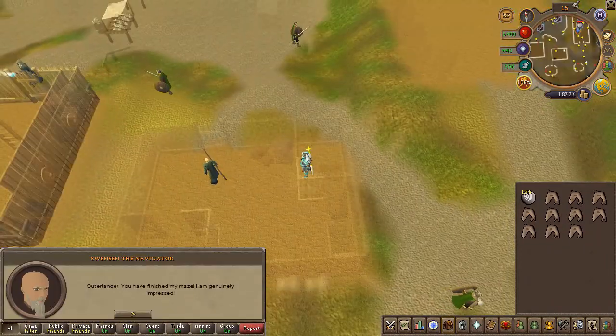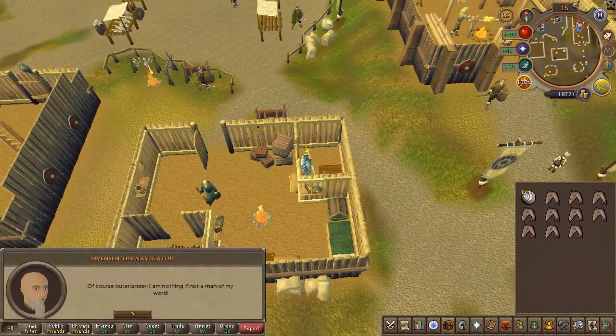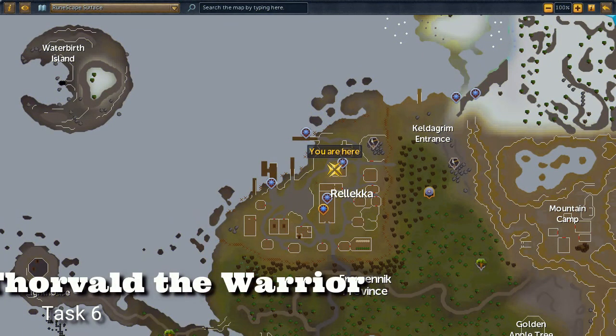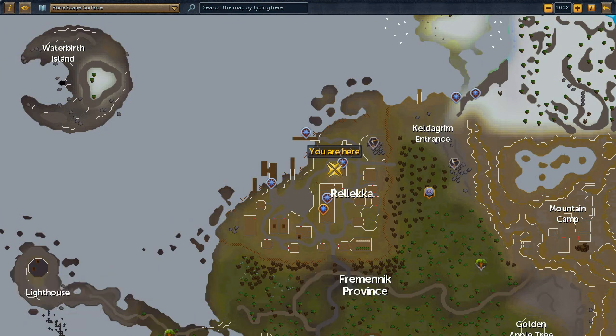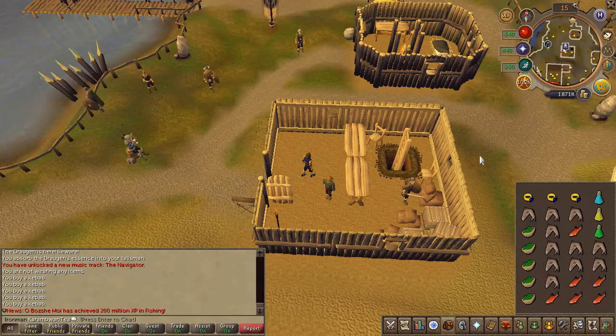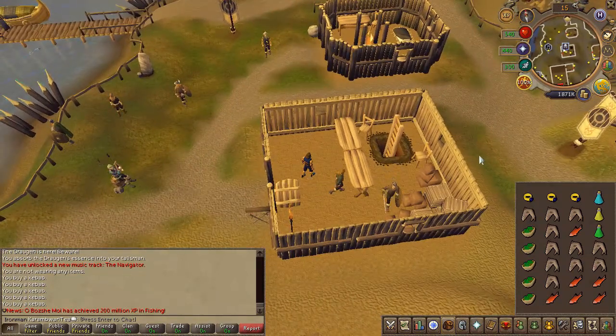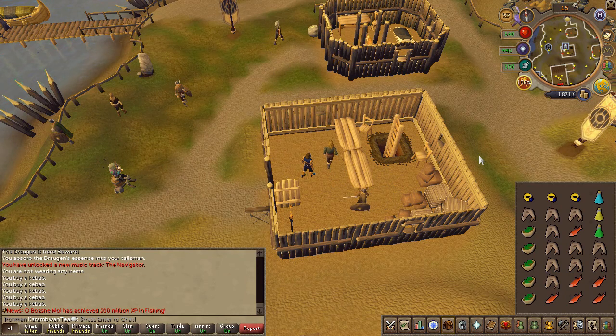If you get lost, you can use the rope in the middle of the room to reset. Once complete, speak to Swensen once again. For the next section, go ahead and bank any weapon or armor you might have.